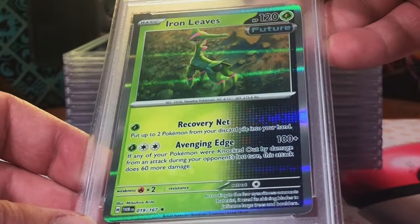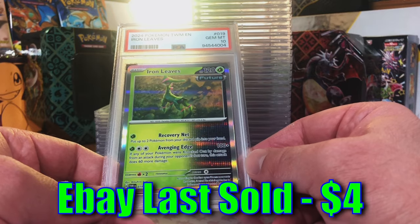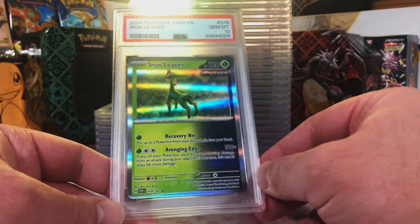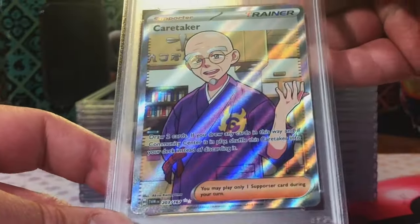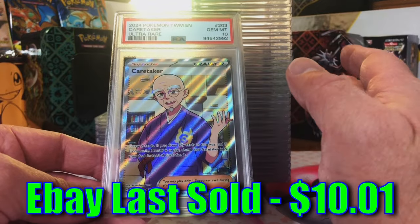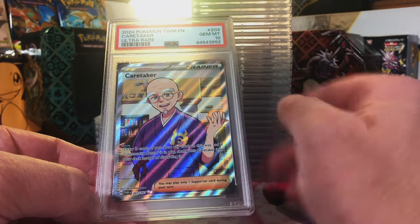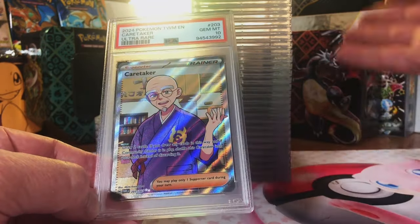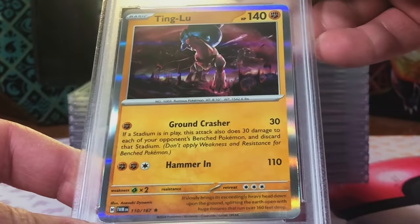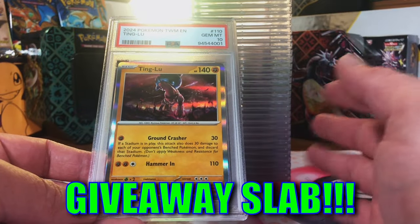Iron Leaves Holo - I think this one's a 9. Gem Mint 10! I stand corrected. 10 after 10 after 10 after 10. Caretaker Full Art - I gotta go with a 10. Gem Mint 10! This is freaky. We've done great with PSA, but we've never gotten this many 10s right out of the gate with a submission this big - and all the hit cards are 10s. Another Ting-Lu Holo - I think it's a 9. Gem Mint 10! Maybe I should just keep guessing 10 from now on.